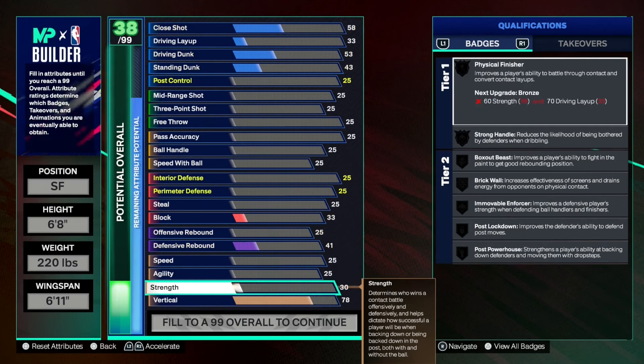The next thing to mess with is the finishing. We decided to go with an 89 when it came to the driving dunk, because this means we get pro contact dunks as well as silver posterizer and gold aerial wizard. When it came to the standing dunk, we left this alone at a 49, but we did improve the post control all the way up to about a 77, which means we get silver post phenom, silver post up poet — a new badge that raises the chances of faking out or getting by the defender when performing moves in the post. We also decided to put the driving layup up to a 70, allowing us to get physical finisher at bronze and bronze float game.